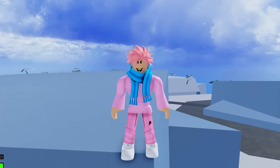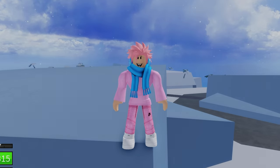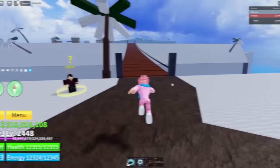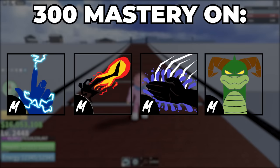There's a fighting style you can get in the second sea that not all players know about, and it's one of the best in the game for PvP — Superhuman. To get Superhuman, the requirements are three million belly, access to the second sea, and 300 mastery on Electric, Dark Step, Water Kung Fu, and Dragon's Breath.